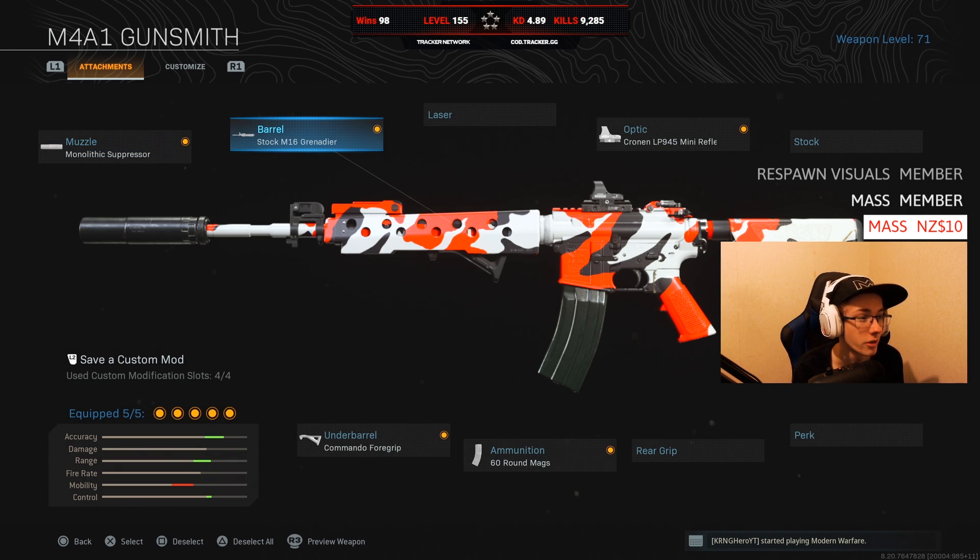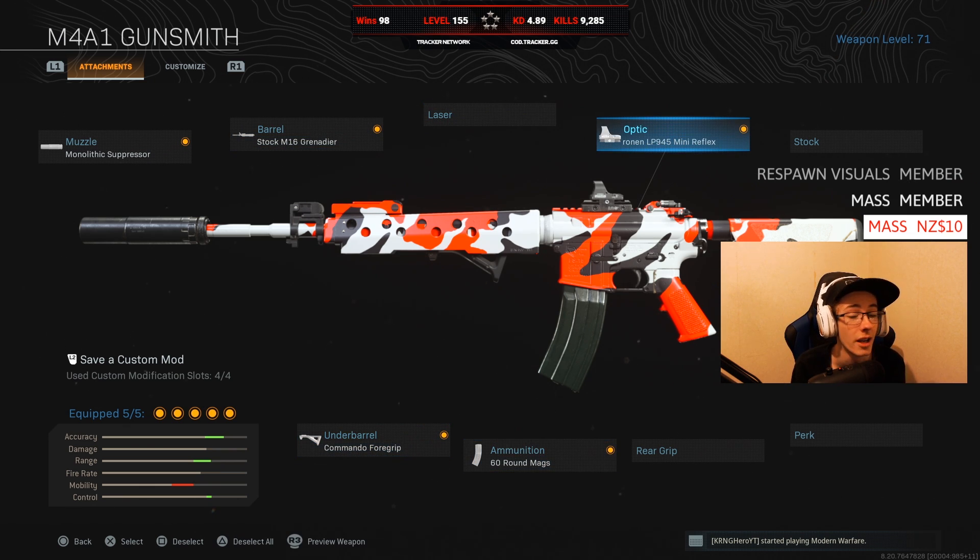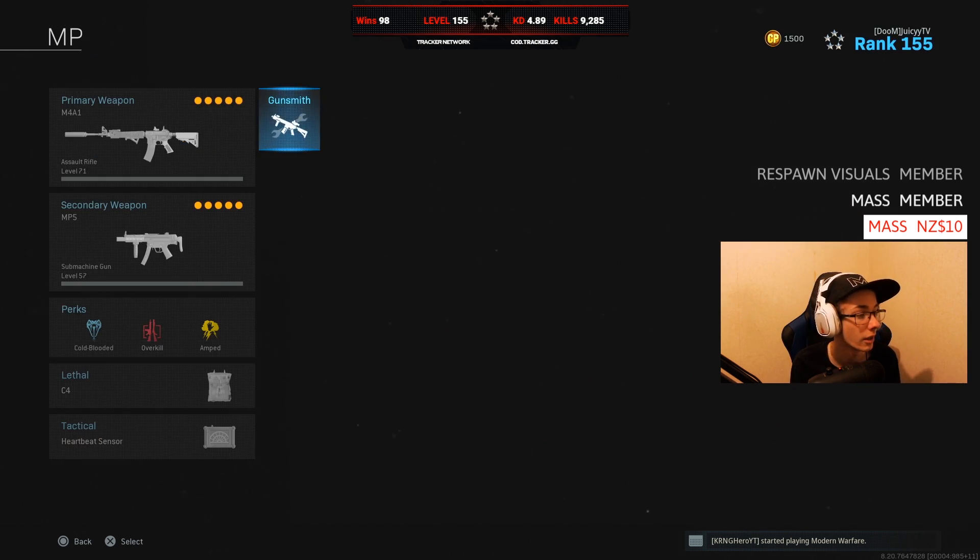The class setup is gonna be Monolithic Suppressor, Stock M16 Grenadier with Commando Foregrip, 60-round mags, and the Cronin LP Mini Reflex. Commando will not have any penalty against your ADS speed, and it's just overall a really good class.